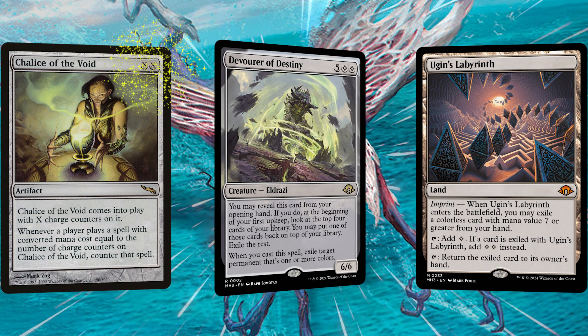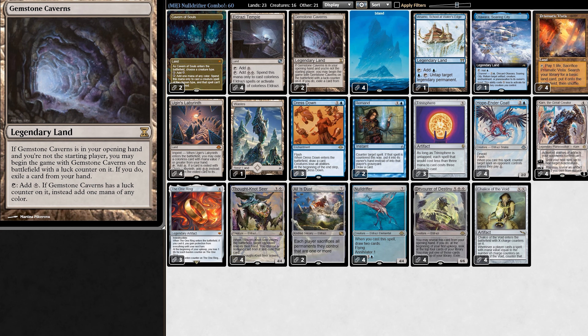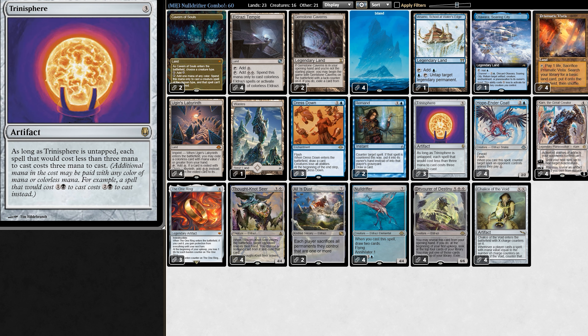What can we do with 2 mana on turn 1? We can play House of the Void to shut off all 1-drops. But it gets even better, because if we're on the draw, we can start the game with Gemstone out, which means we can have 3 mana on turn 1, enabling a turn 1 Trinisphere. It makes every spell cost at least 3 to play, including free spells — that's absolutely backbreaking for our opponent.